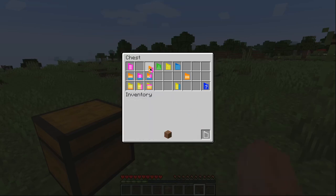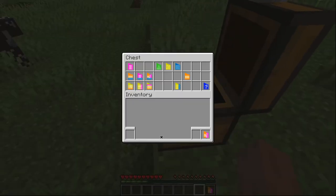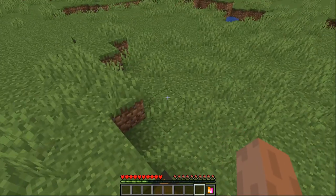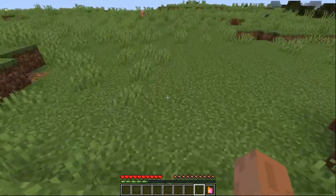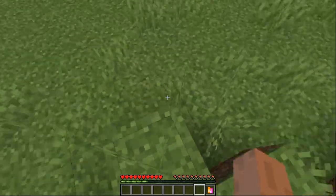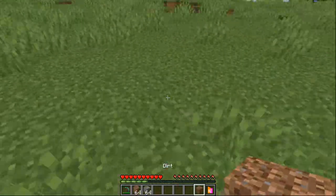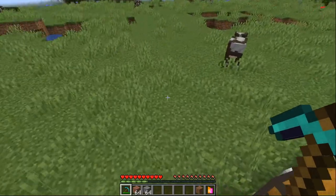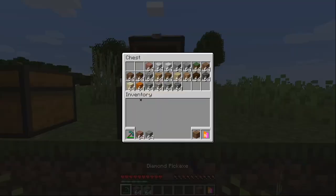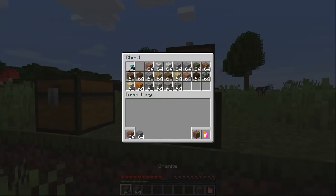Oh, I just dropped everything. There is a little glitch here — if you accidentally remove your modus your items should be scattered around somewhere. Here they are. They do not get deleted, you just have to look for them. I should put my stuff in this chest before I demonstrate anything else.